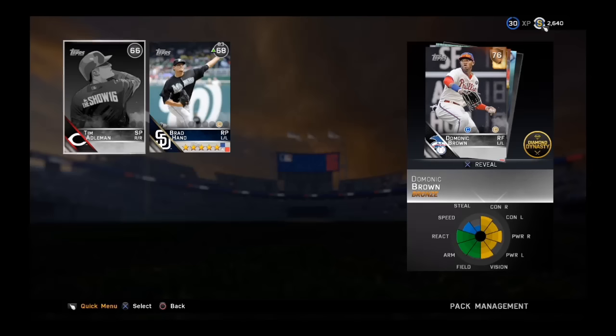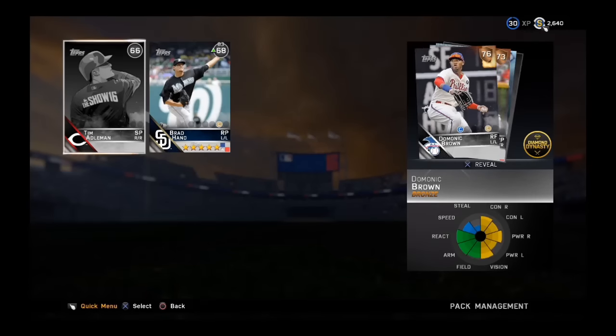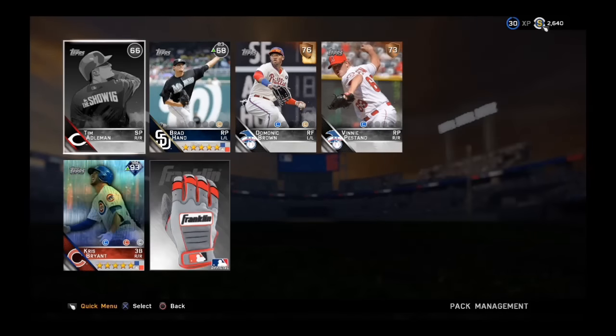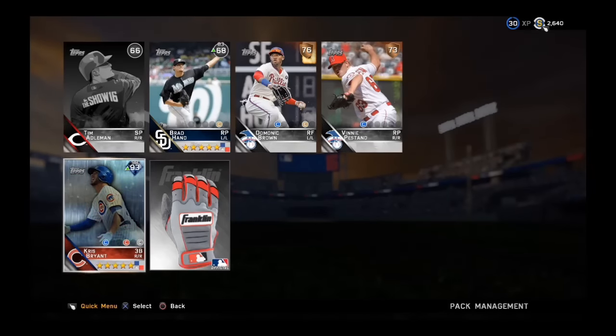No way! Our first diamond of the year — it's Kris Bryant! That is so clutch, guys. That is huge, that is absolutely huge. Our first diamond of the year ends our pack luck for today!